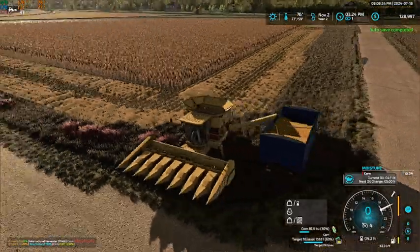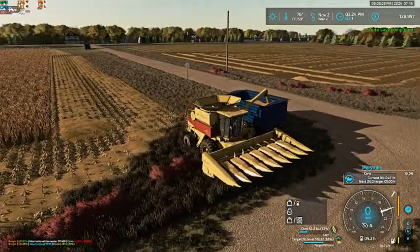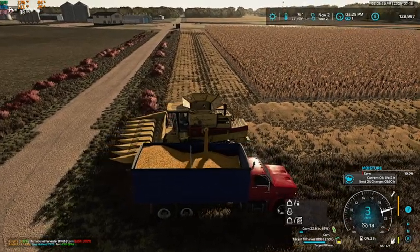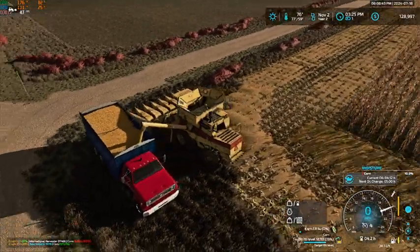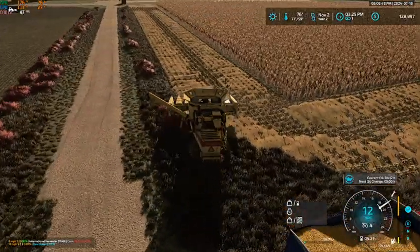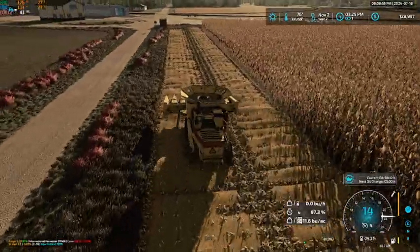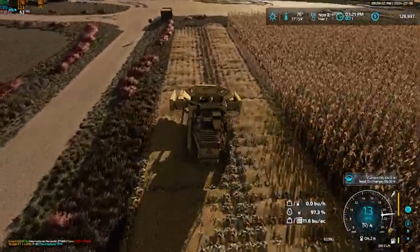So yeah, next year we'll probably put the sunflowers on the corn ground. We'll throw corn in on the bean stubble there. And then hopefully we'll have money after selling over the winter so we can buy some more land. Then we'll probably put either some wheat or some beans in — something like that.